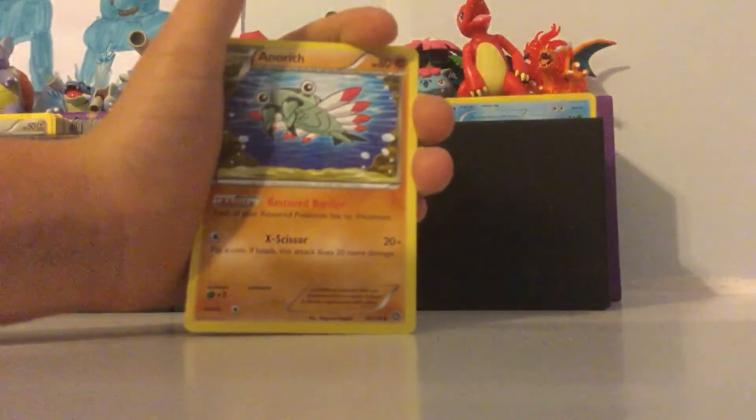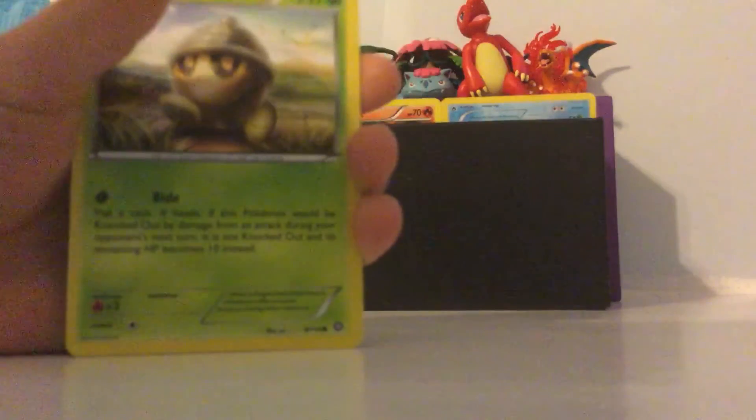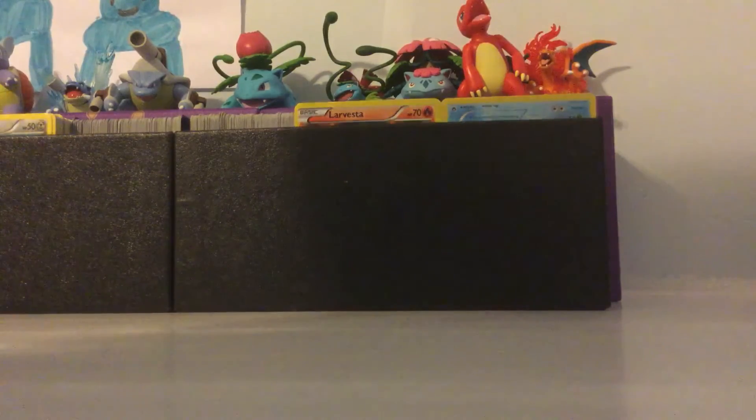So I start off with an Amoonguss, a Potion, a Claw Fossil, an Archen, a Rufflet, and an upside-down Seedot — what a mistake right there, upside-down Seedot. Then I have to swing it back around for a Ponyta, and my Houndour goes with that Potion. Oshawott.